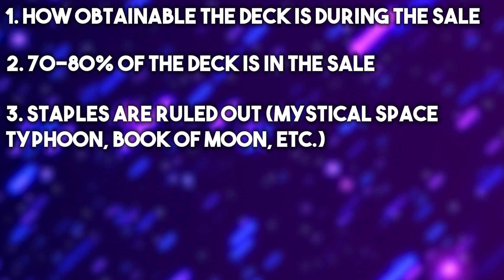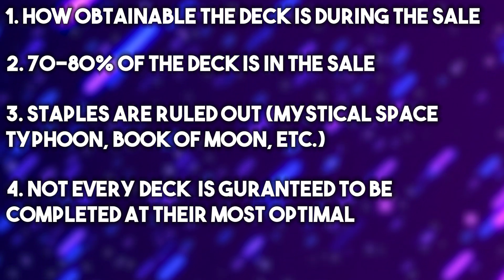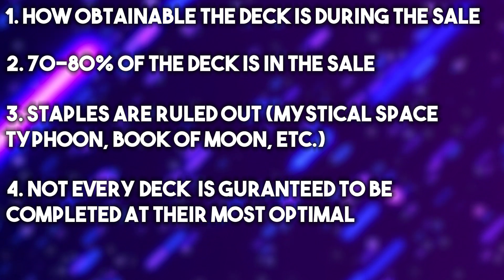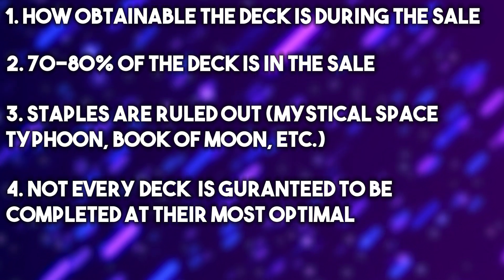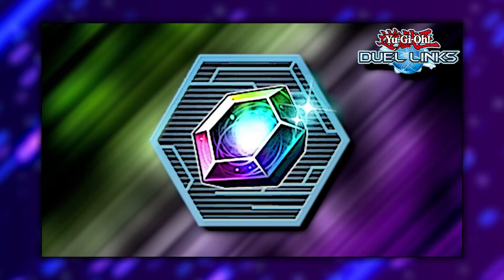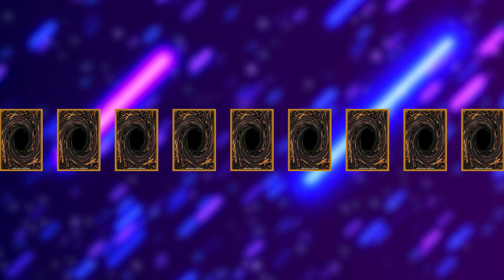Of course, this is going to rule out staples like Mystical Space Typhoon, Book of Moon, or any of those other weapons. And if you're starting fresh, you may not get all the copies of all the ultra-rare cards you'd need, but you can still get a good chunk of these specific decks done during a half-off sale with the right amount of gems. I'll be going over nine decks with a loose order at the beginning, going from bottom to top.